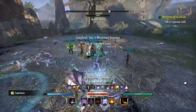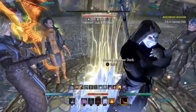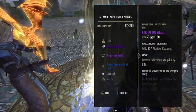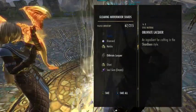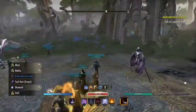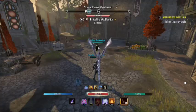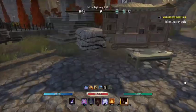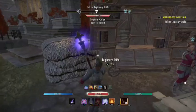Now that we've defeated the incursion, let's see what we actually got. Of course you get your gold, and we got a mystic skill and even some style material as well, which is quite handy for the new motifs that have come out with this chapter. It's like you're getting a double reward from doing the incursion — we'll head back and hand in the quest to see what else we get.